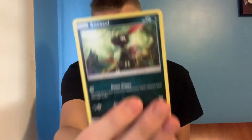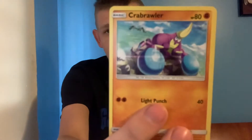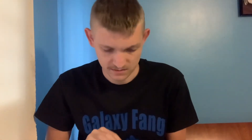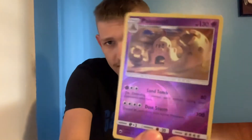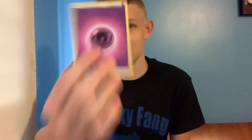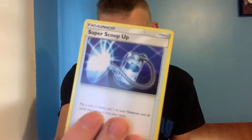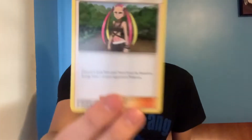QR code. Let's go — Alolan Grimer, Sneasel, Charmander, Crabrawler, Meowth, Palossand I think is how you say it, oh we got a Kingdra, psychic energy, we got a Goosema, we got an item, and I don't know how to say her name, I'm sorry.